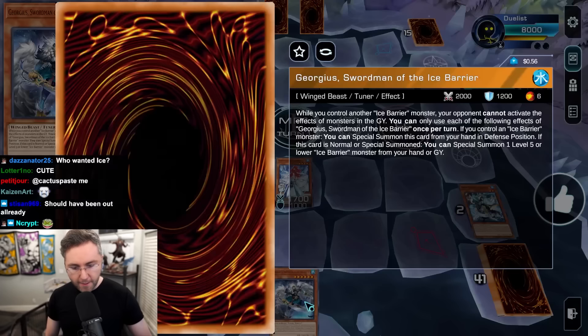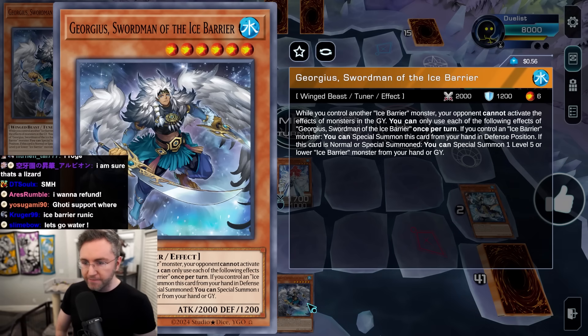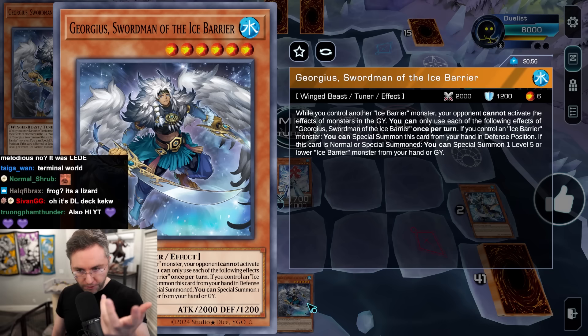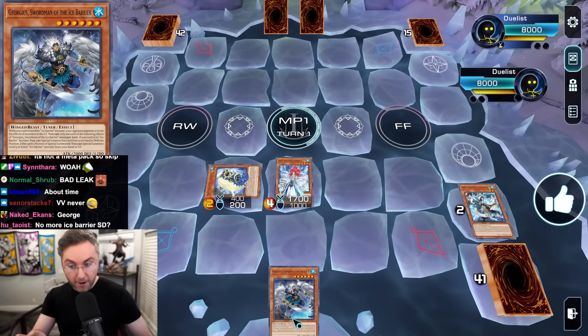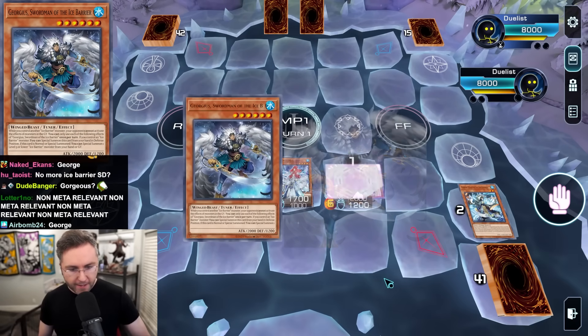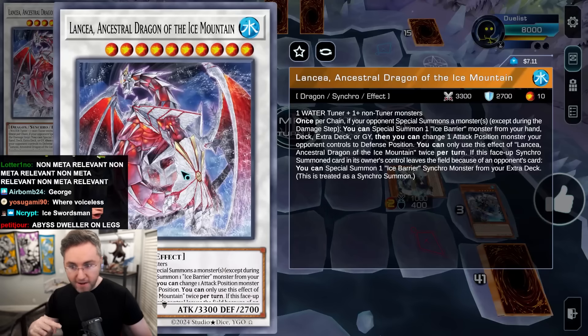When Mirror Mage is sent to the grave, it triggers to search your deck for an Ice Barrier card. We're going to grab the brand new Georgious Swordsman of the Ice Barrier. This mad lad is special summonable — if you control an Ice Barrier, it reborns an Ice Barrier from the graveyard, or you can summon it from your hand. It reborns a level five or lower Ice Barrier, and it's also a level six tuner. So we special summon, activate, reborn.